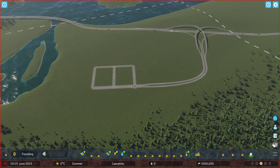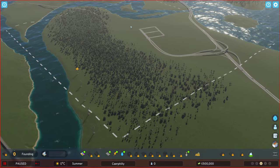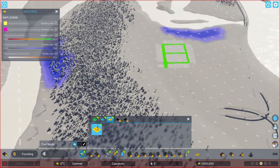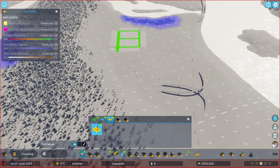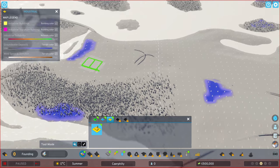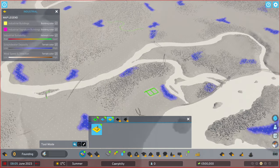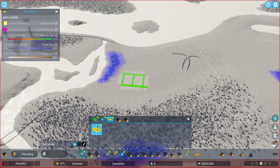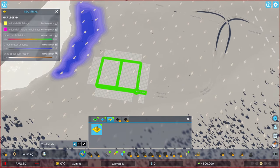So this is our very first world. It's called Kefili. Can't wait to get started. Now one of the things I do know about this new game — I've been watching a little bit of Biffa — is the wind direction. That matters because if we set up industry right here and then had residential buildings there, they would get lots of pollution and they just wouldn't grow. So we need to bear that in mind and make sure residential areas aren't interrupted by industry pollution. This is a really good starting point.